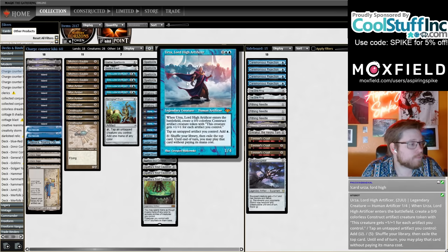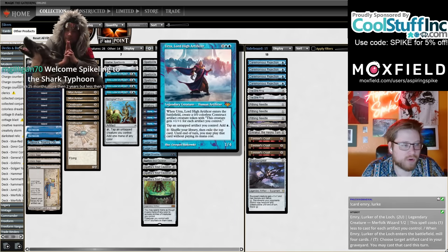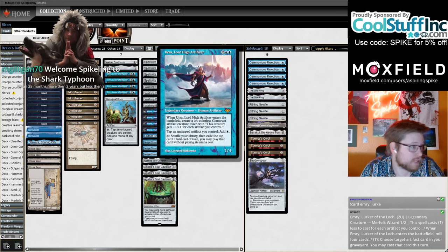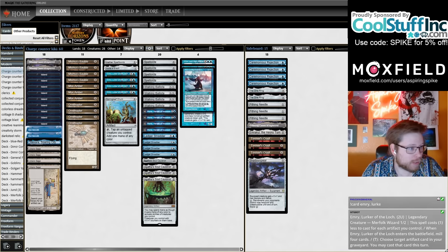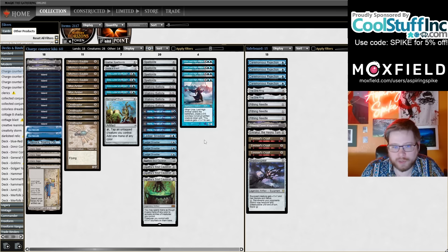In addition, Urza is a card that can be kind of clunky — it's four mana and hard to cast all the time. But this is also a deck that likes to loot Urza away so you can Cauldron it later. In this way, playing Urza becomes better because you'll be happy casting it late game, and you'll be happy to loot it away early.